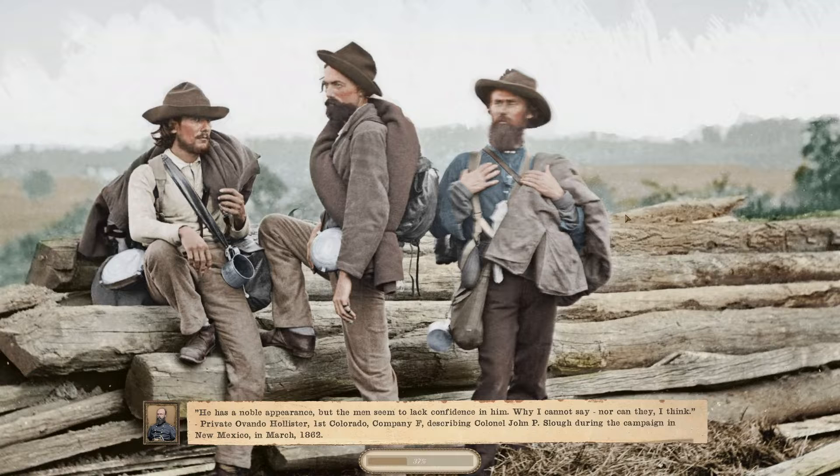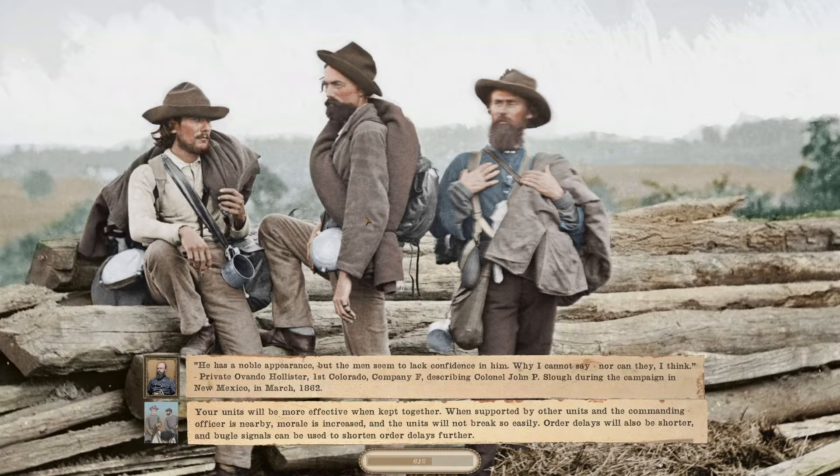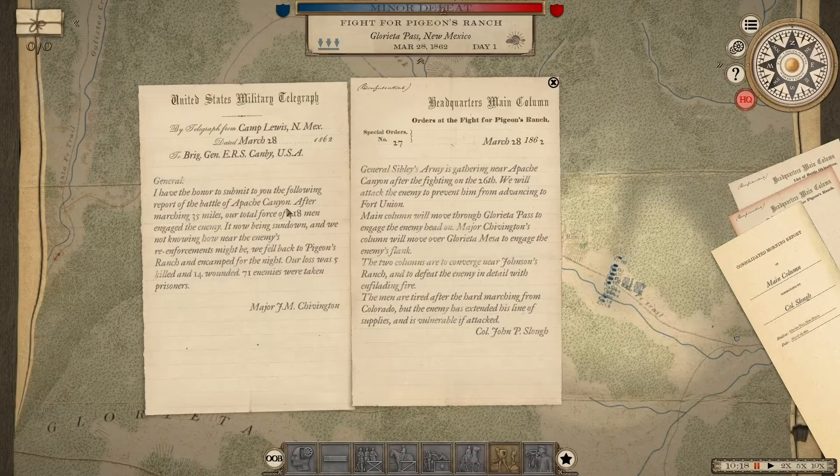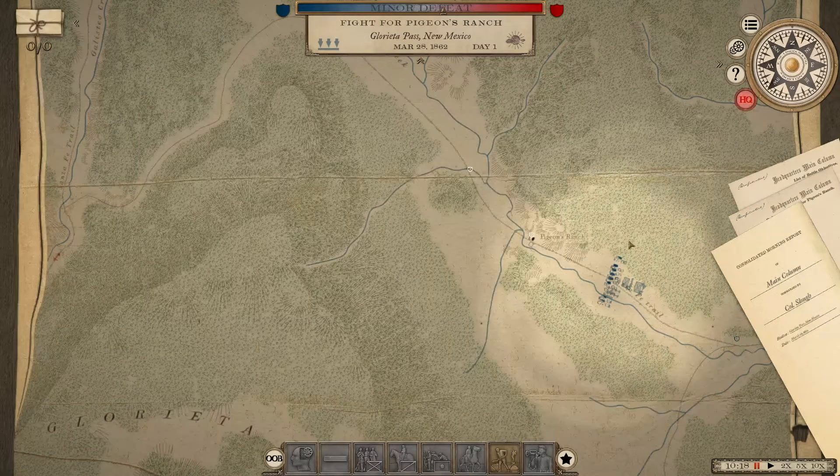There's a famous colorized picture here that I really like — these old pictures they show are a nice touch. There are some quotes about our people here. After marching 35 miles our total force of 418 men engaged the enemy. It being sundown and not knowing how near the enemy's reinforcements might be, we fell back to Pigeons Ranch and encamped for the night. Our loss was five men killed, 14 wounded, 71 enemy taken prisoners.